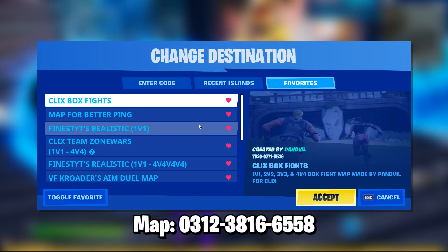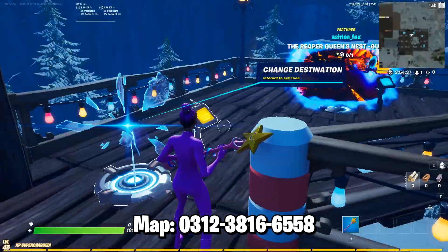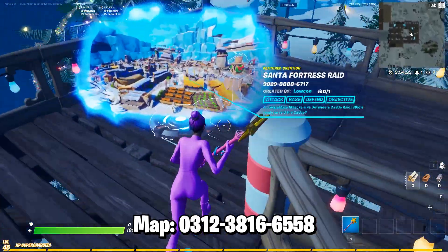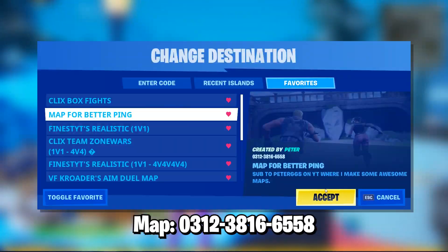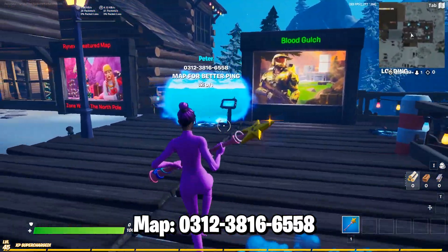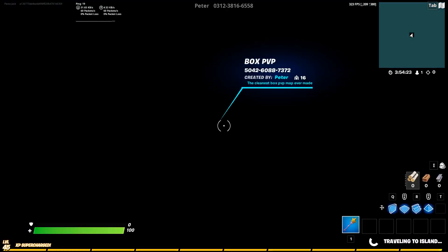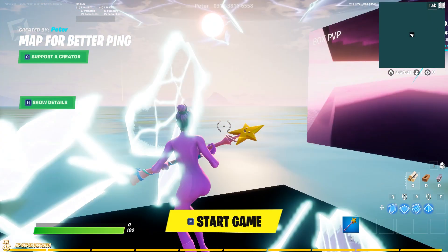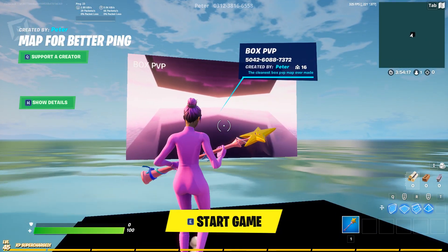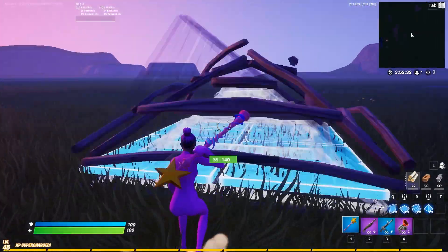Okay, so for one of the first things you want to do, you're going to put in this map code. What this does is it pretty much gives you better ping or less input lag. Because what happens is all these preset maps, they're loading something — like a world or whatever. And so these maps, you can literally see it's just plain old nothing. So you can already edit pretty fast.